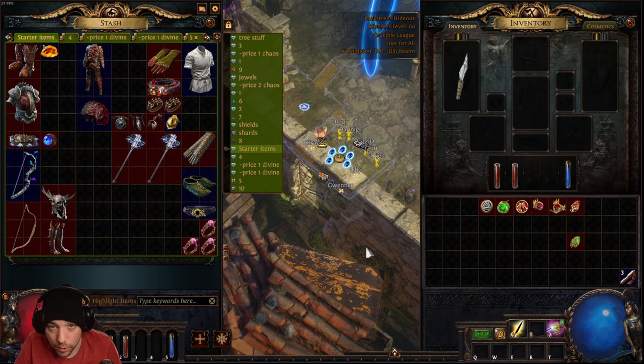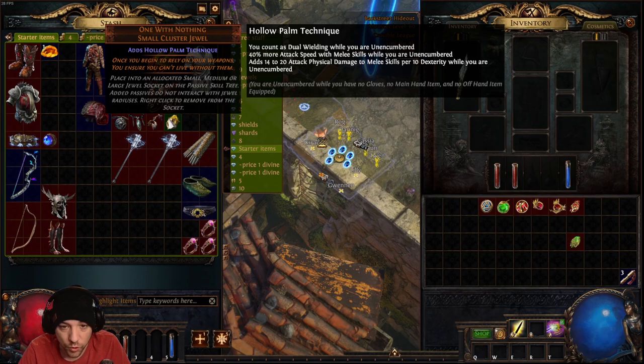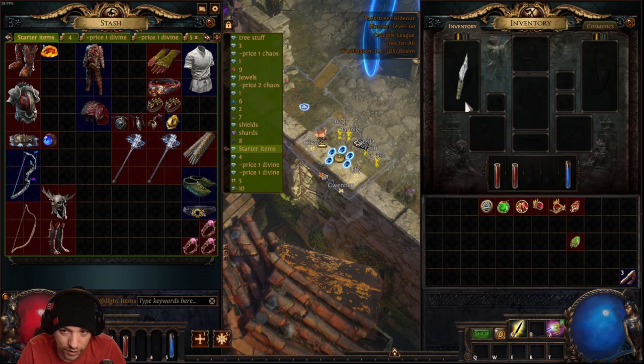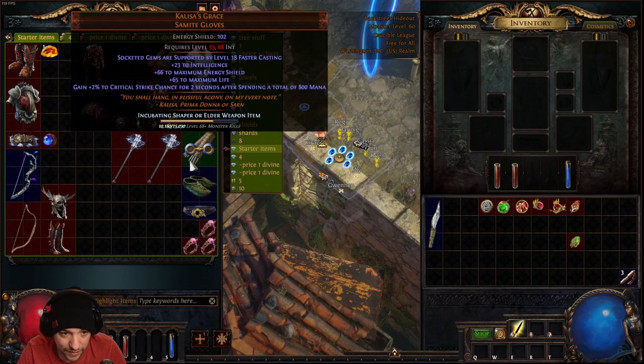The main thing we are going to use — some of you may know this strategy already — is the 'One With Nothing' small cluster jewel. This gives us the Hollow Palm technique. You count as dual wielding while unencumbered, you get more attack speed and melee skills, and most importantly you get flat physical damage to melee skills per 10 dexterity while unencumbered. Unencumbered means no weapon, no offhand, and no gloves.